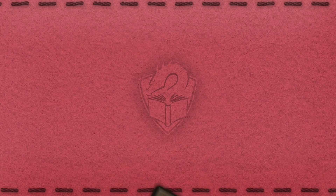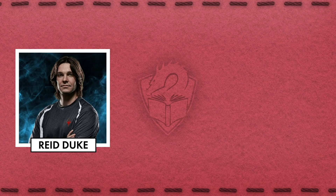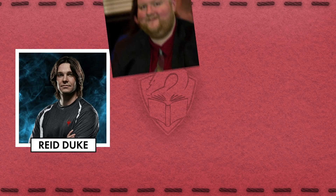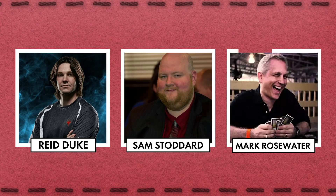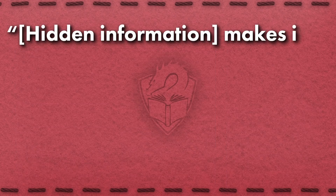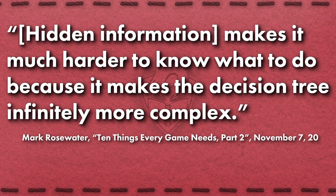Magic's status as a card game means that hidden information is inevitable. In an article entitled 'What is Magic?', Reed Duke included it as one of the core elements of the game. Sam Stoddard too said that hidden information has done a lot for Magic's success. And Mark Rosewater considered it one of his 10 things every game needs, saying it makes it much harder to know what to do because it makes the decision tree infinitely more complex.